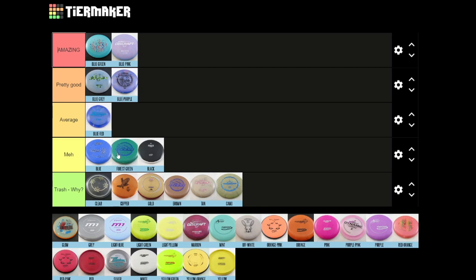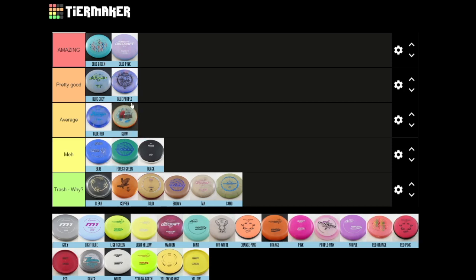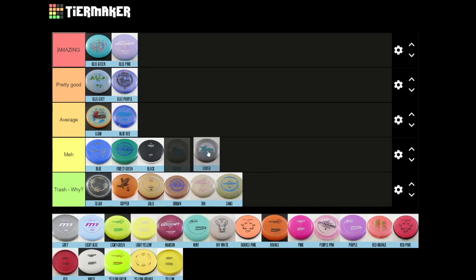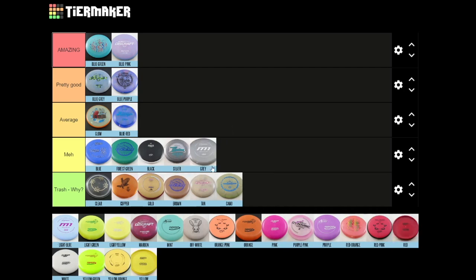Forest green we'll put right next to blue. Now glow is kind of up for debate — this is obviously the Axiom or MVP glow and they have a great glow, but just to keep it in the middle since it all depends on the glow, we'll put it in average. Gray and silver — I think silver would be better, but we're gonna put these in meh because I'd definitely prefer a black disc and they're still not great colors.